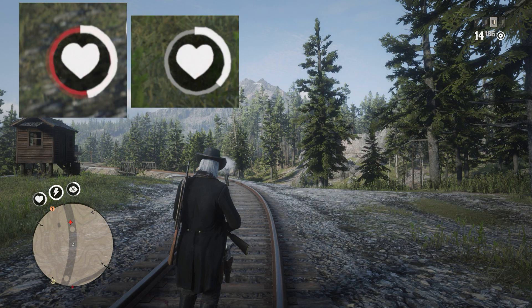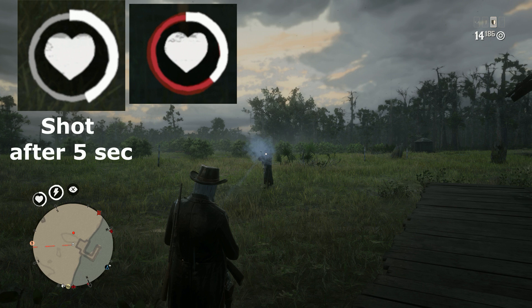We also tested how much difference London's Patience makes when you shoot after five seconds from the previous shot versus after a full 15 seconds. In the left corner you can see the health bar after five seconds, and it doesn't differ too much from the point where you don't use London's Patience at all. So you have to wait some time.